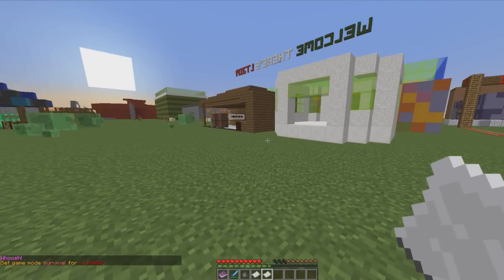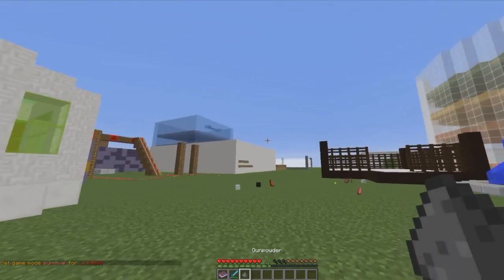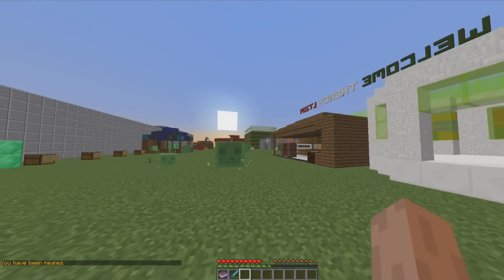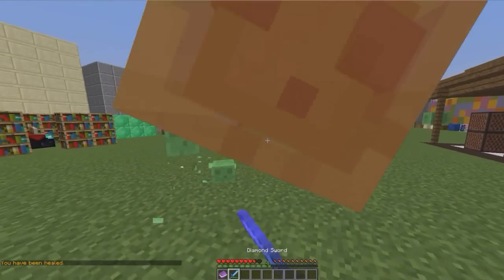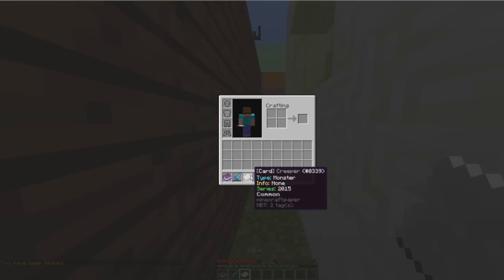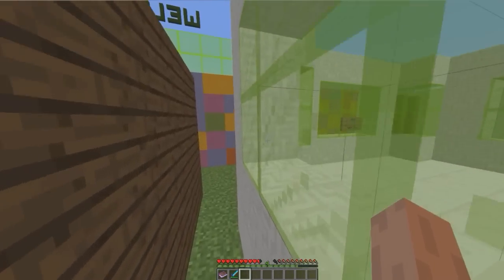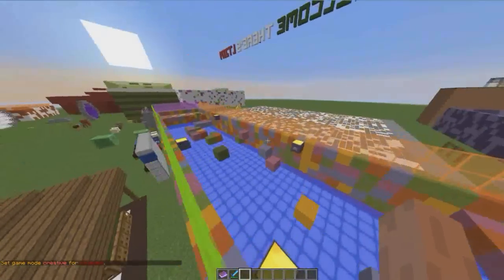Let me go into game mode zero so we can open up our deck and look at all the cards we've got. We've got a blade which is an uncommon card — you can configure a lot in the config files, there are quite a few of them. This slime just dropped one as well — it dropped a creeper card which is also common, so we can put that in our deck.